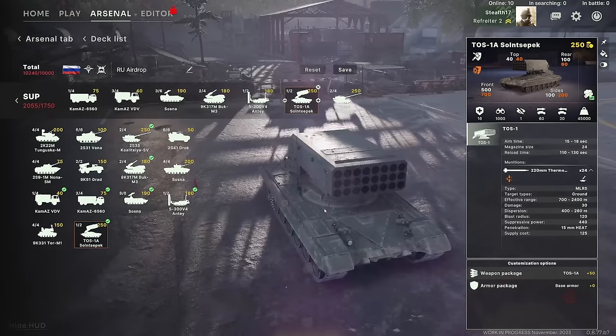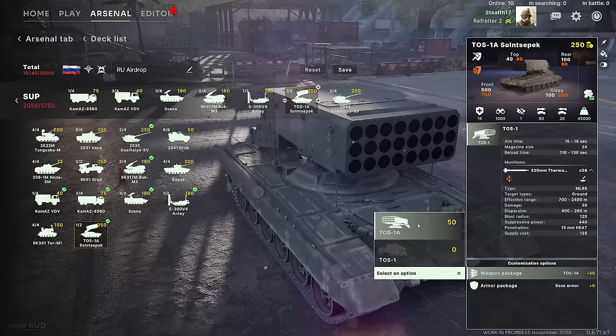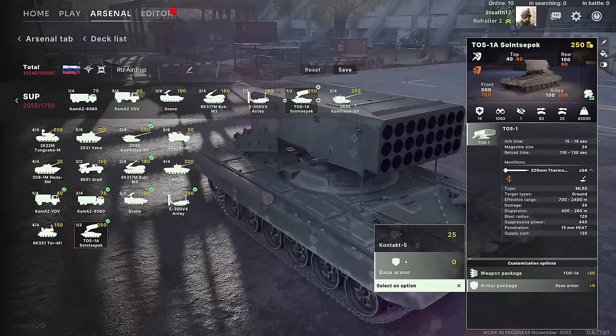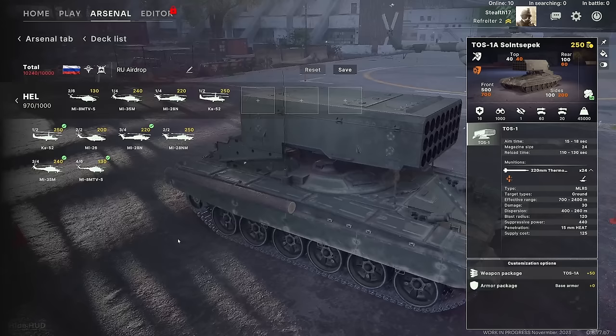The TOS-1 has a couple of different options — the TOS-1 and the TOS-1A, both thermobaric weapons. The TOS-1A has slightly better range but a bit higher dispersion probably because of that bigger range, and the supply class goes up a little bit. You can equip it with contact armor for more survivability because these are fairly short-range artillery systems that might at some point get shot at — you don't want to lose your 250-point investment, and for just 10% extra cost it's going to be a bit more survivable.